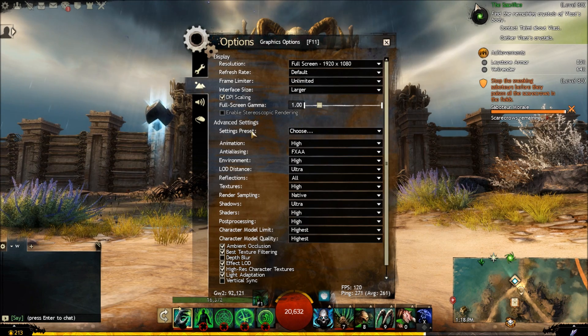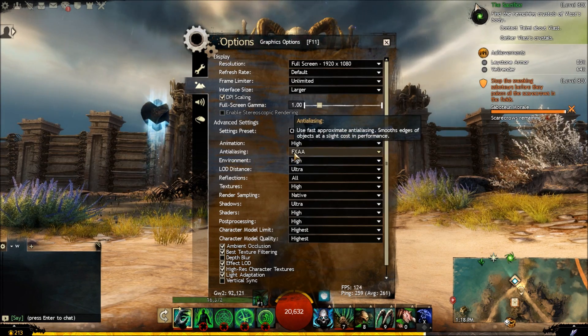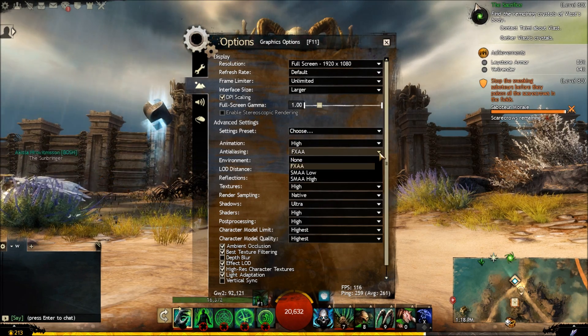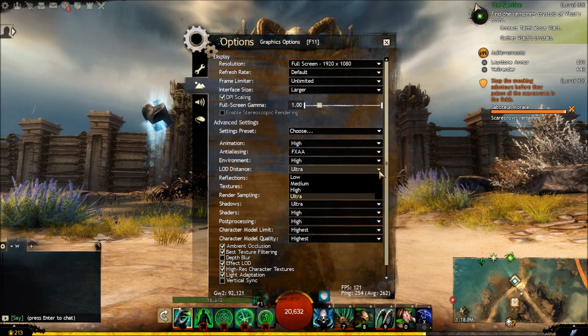Now you have all your graphic settings here. You've got Animation — I'm on High, I'd go to Low on that. FXA Anti-Aliasing: if you do have an Nvidia card, FXA works with Nvidia; if you don't, just go to None on that. All these settings I'm on Ultra — you want Low.